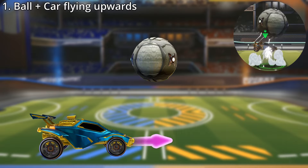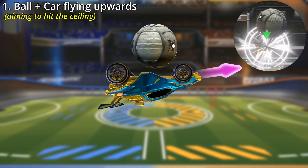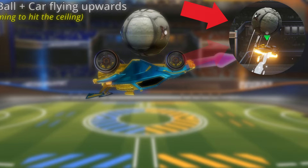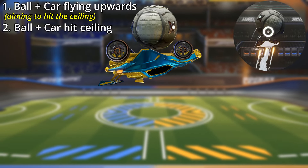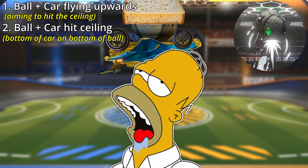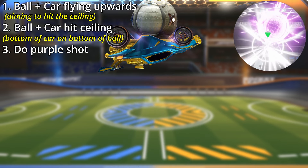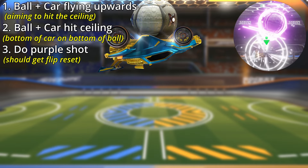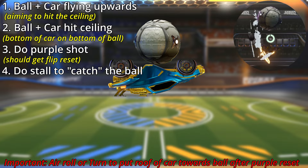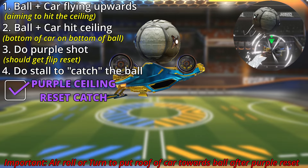The next catch is the purple ceiling reset catch. This one starts with the ball and your car's momentum moving up towards the ceiling, with the bottom of your car facing the ball. The best way to do this is to stall chain up to the ceiling. Then the ball makes contact with the ceiling and the bottom of your car makes contact with the ball, creating a car-ball-ceiling sandwich. Without touching the joystick, press jump to do a purple shot, which should also give you a flip reset. Then as the ball and your car fall down, do a stall — and there's your purple ceiling reset catch.